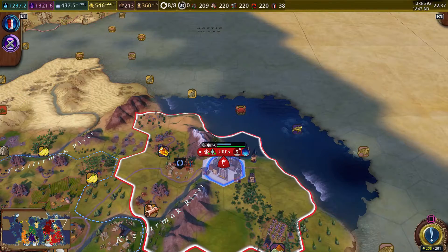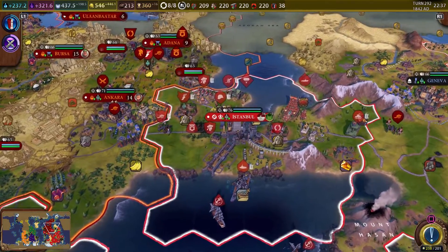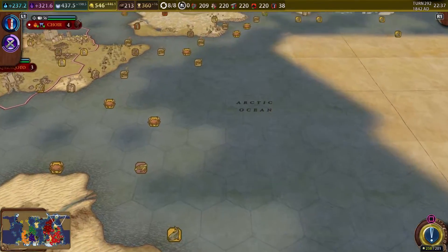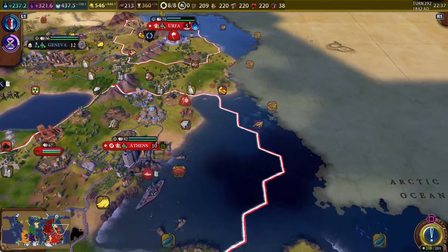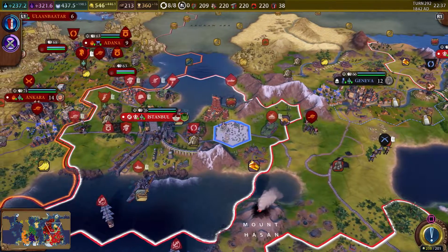The settler is done, but we never did move the army over here, so we're going to need to do that. We should probably escort them with a ship as well — I think that'd be smart. Let's go ahead and get some units moving over here.